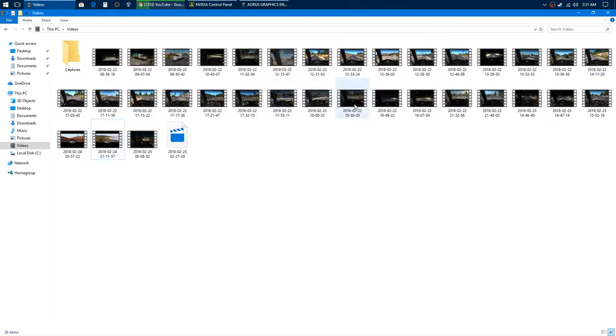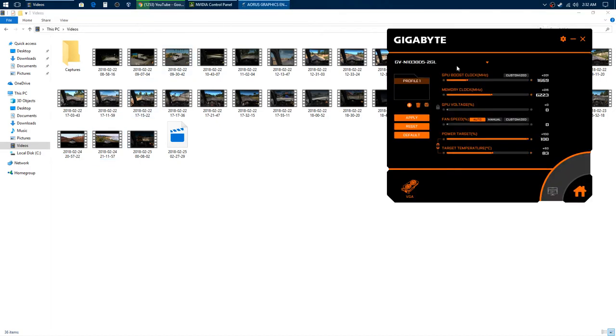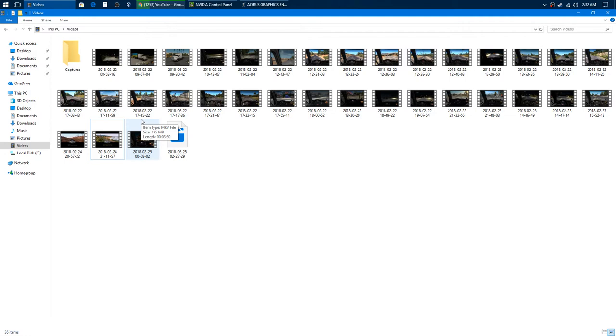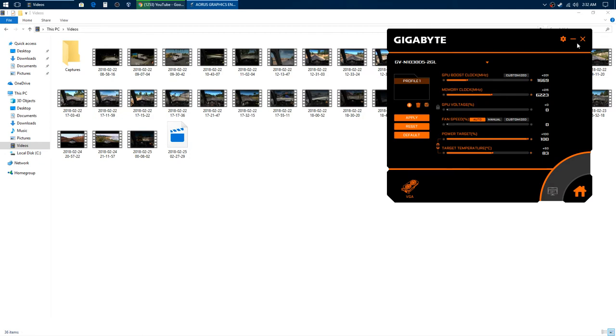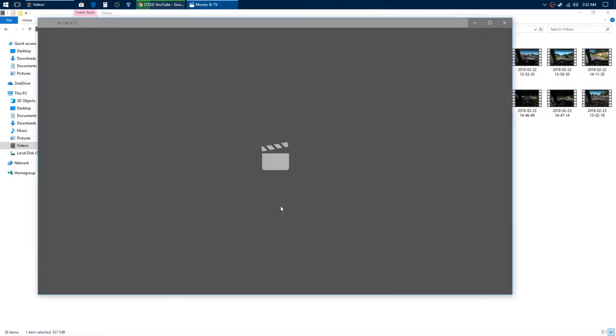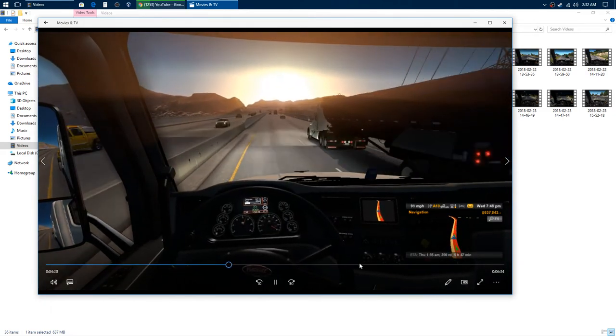I did all these different tests — I would change one setting, test it again, run it again, record it again. What I found out: it doesn't matter the resolution you put it at, it doesn't matter the boost, it doesn't matter all these settings. It kind of matters if you put game quality on high or low — putting it on low might come up just a little bit — but it's still not playable. None of these settings here work. This was done in total 720 and you see how horrible it is.